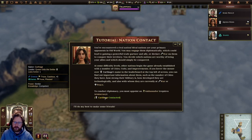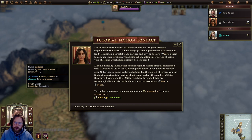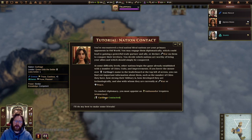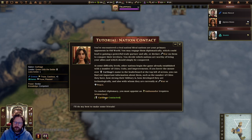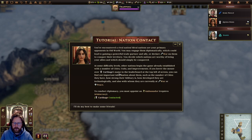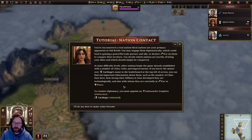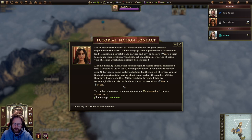We've encountered a rival nation. Rival nations are your primary opponents in the Old World — you may engage them diplomatically, which could lead to a powerful trade partner and ally, or declare war to conquer their territory. At some difficulty levels, other nations begin already established with cities, units, and improvements. Hovering over a rival's name in the leaderboard lets you find out their number of cities, military strength, technological development, and who they're at war or peace with. To conduct diplomacy, you must appoint an ambassador.